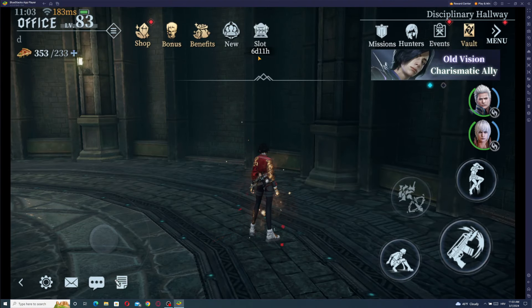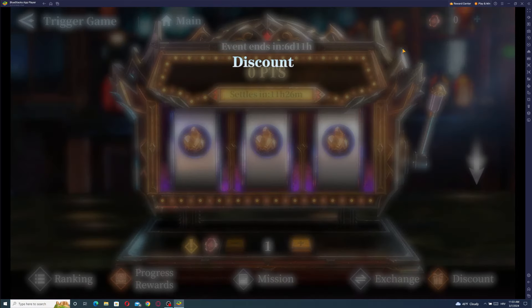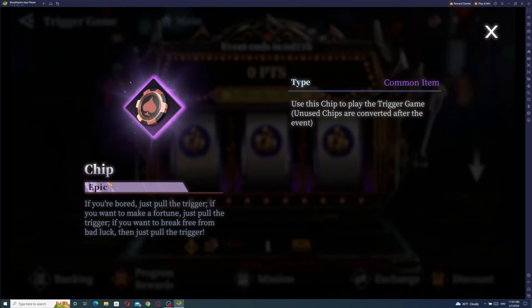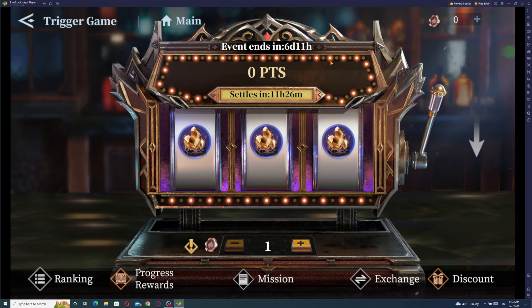We also got a few new things. First of all, let me go to that slot machine. This is the so-called trigger game, where we need to collect these coins — chips. We need to collect chips every day so we can use this slot machine and get different rewards. Now, how can you get these items?